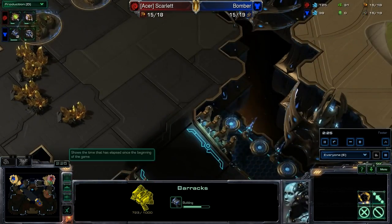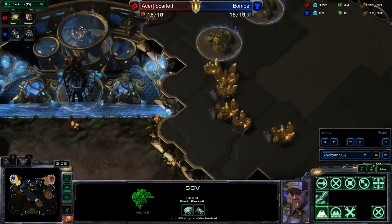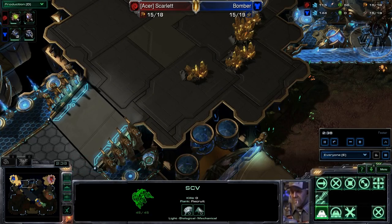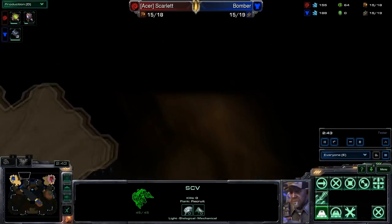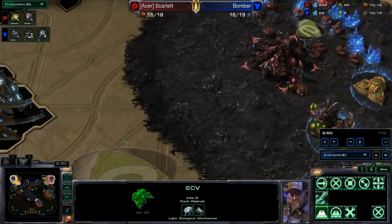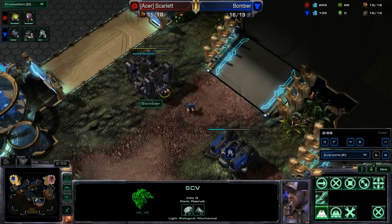It's interesting because both players have double proxy barracks. Both players spawn near each other, and you have these gold expansions in the center. This is certainly an interesting map. It seems like Terran can drop really easily across this empty vast space. But at the same time, if the game gets into the late game, I think Zerg will have a pretty big advantage here because it's so wide open.